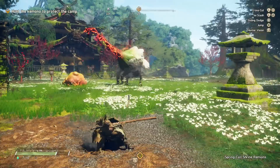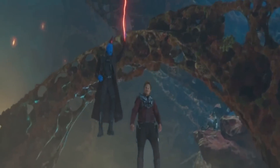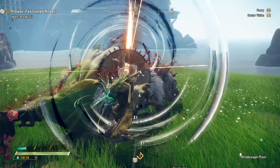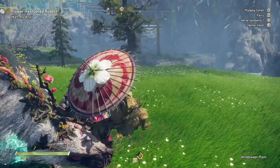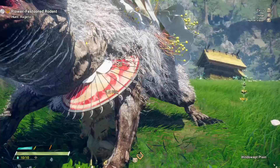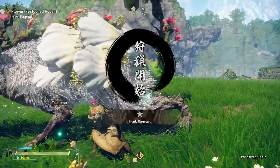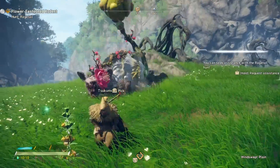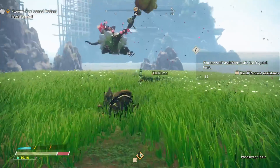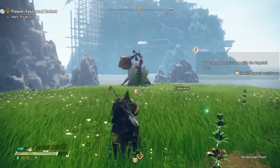The second weapon that we are allowed to show you is the umbrella. This is a weapon that really drew me in during my time with it. We hadn't seen much of it in the trailers beforehand, but this weapon is quite the unique and fun experience to actually play. Of the ones that we can show, it probably has the highest skill-to-output ratio, meaning you will see way better results the better you get at the game and the better you know the moveset of the kimono you are fighting.